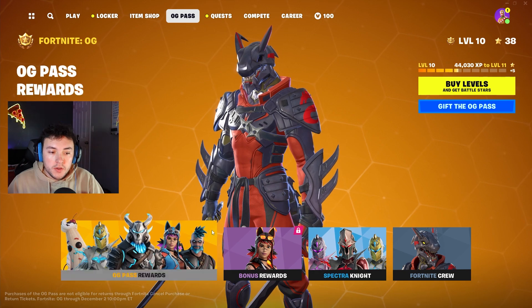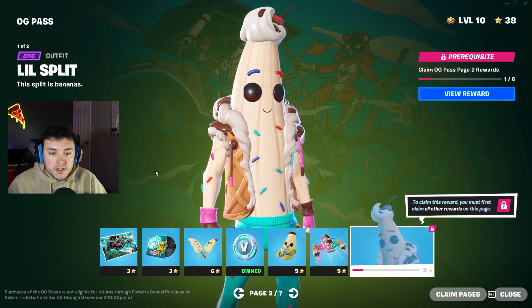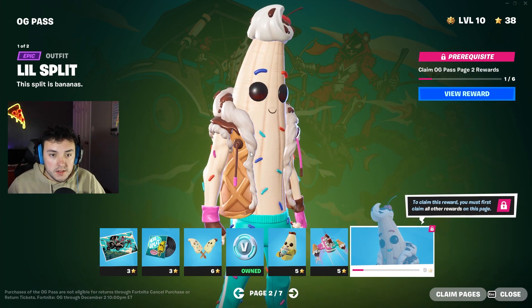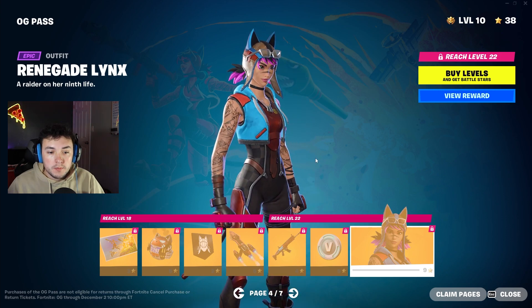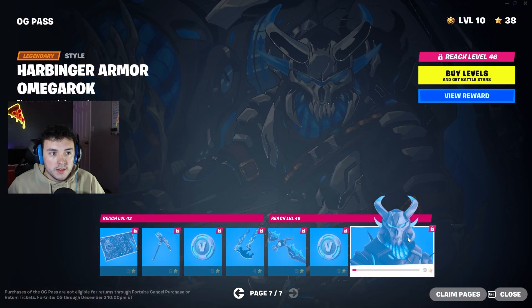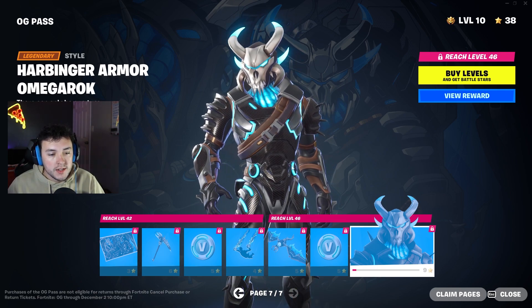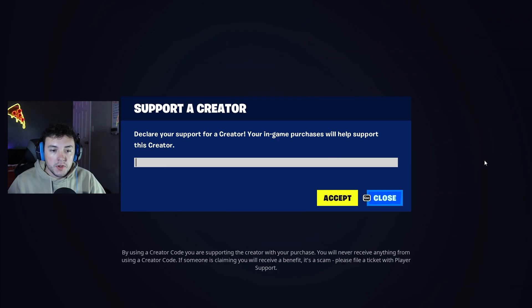Before we get too carried away, I want to jump over here to the OG Pass and check it out. First things first, we got the Spectra Knight — it's pretty sweet. On page two we have Lil Split — it looks like Peely and Lil Whip combined together. Then we have Renegade Lynx — Renegade Raider and Lynx mixed together, which is awesome. We also have a cooler Renegade Lynx variant. On the last two pages we got Omega Rock, which looks similar to Ragnarok, and lastly Harbinger Omega Rock. Pretty sweet — only seven pages, kind of like the OG. Just a reminder, if you're buying the pass, go down here and support a creator — make sure to put in your favorite creator's code.